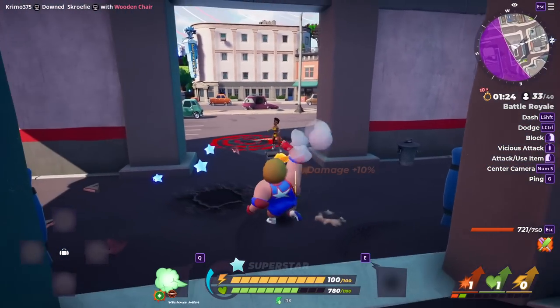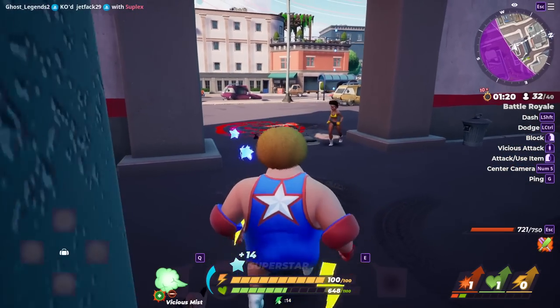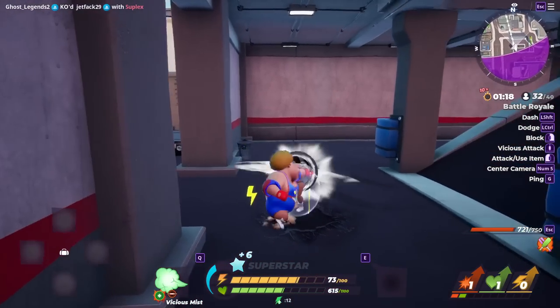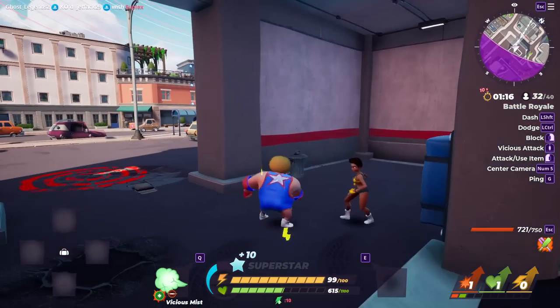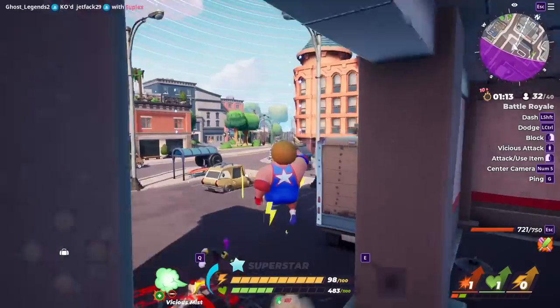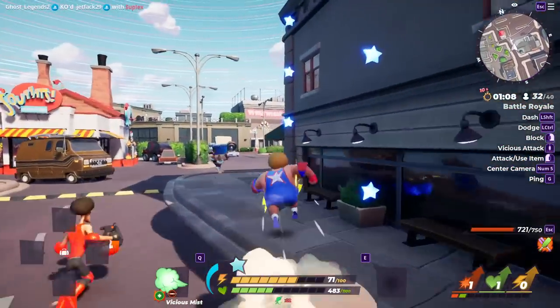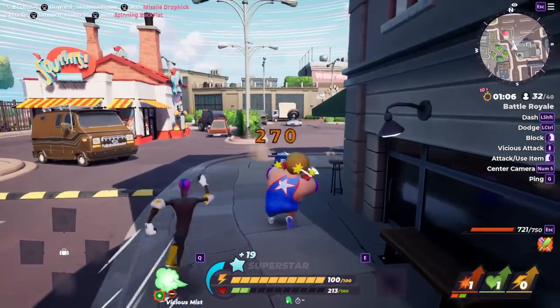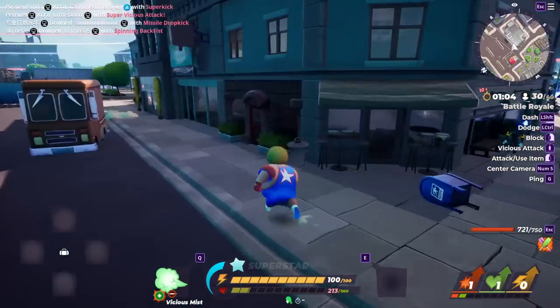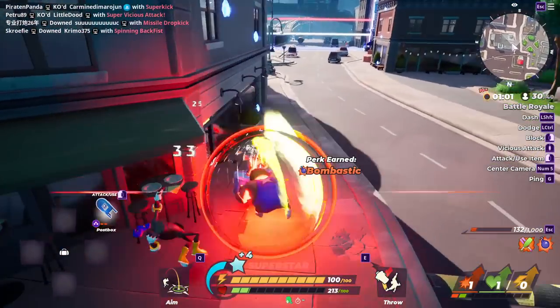Every weapon in Rumbleverse has something called a vicious attack, and there are different variants. If you jump off a building and use an air vicious attack, you're going to deal huge damage to your enemy, and the move isn't blockable — so you deal really nice damage and there's nothing your enemy can do about it. Air specials as well — just holding down your middle mouse button — are going to be incredible to use against unsuspecting enemies as they deal big damage too.